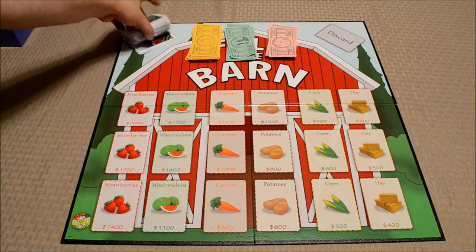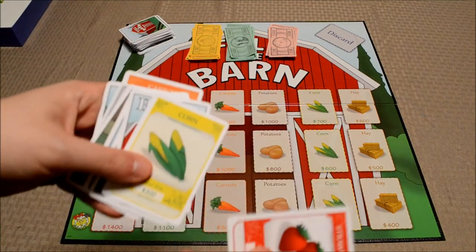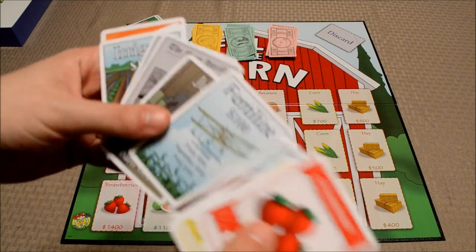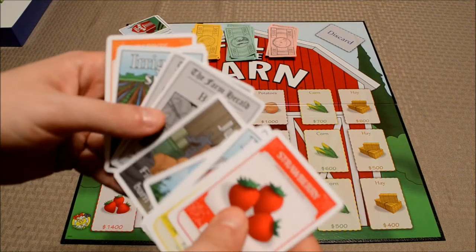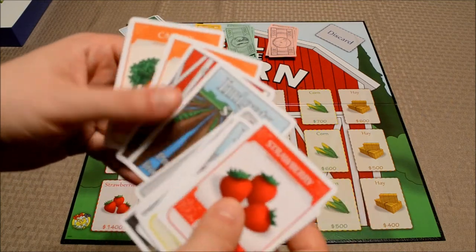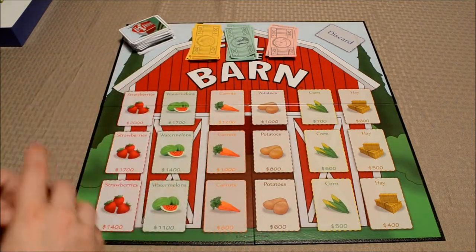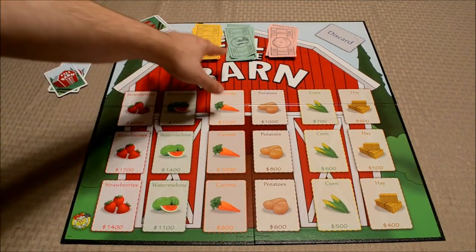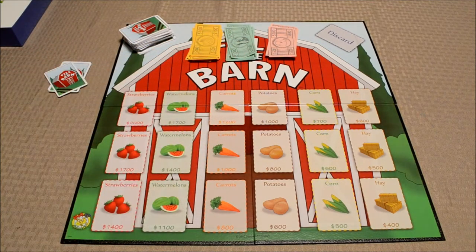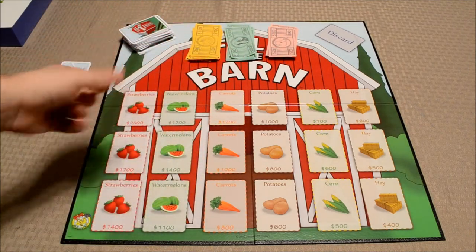You also have a deck of cards — there are a lot of them — with many different card types. You've got crop cards like strawberries and corn, harvest cards, fertilize cards, some nasty cards like bugs and droughts, irrigate, and different things like that. And finally, you also have some money. Players will be trying to earn this in order to win the game, although they will be spending it on occasion in order to plant and harvest.